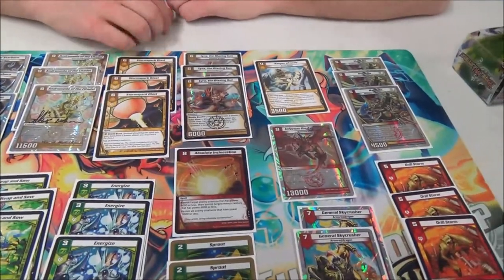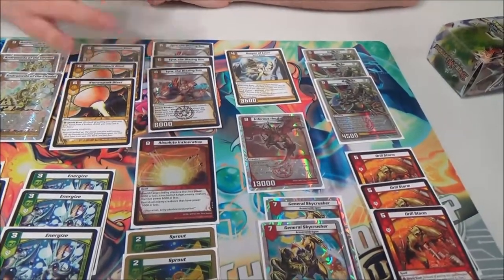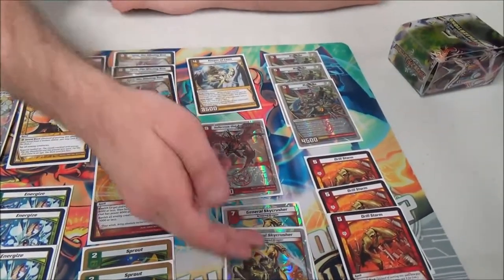Three Storm Sparks — one of the best Shield Blasts. Three Lyra, it just helps you progress faster. And Lyra into Skycrusher was really, really good.